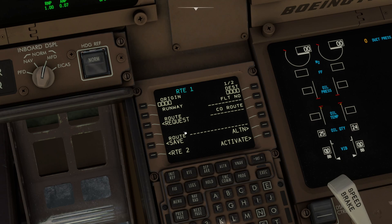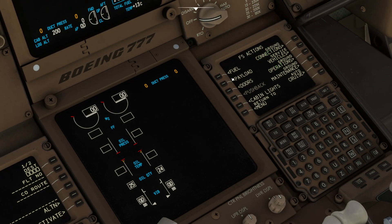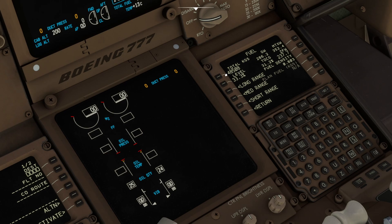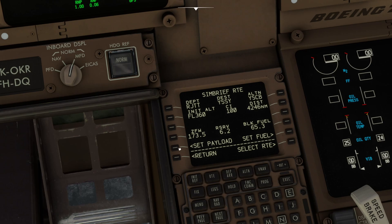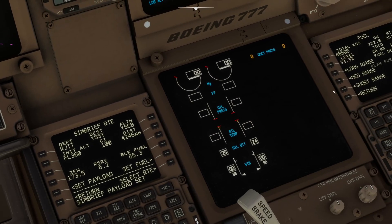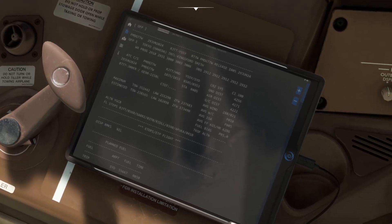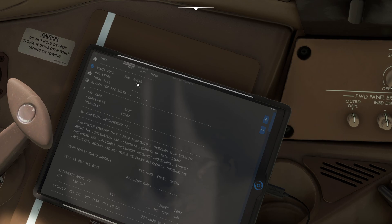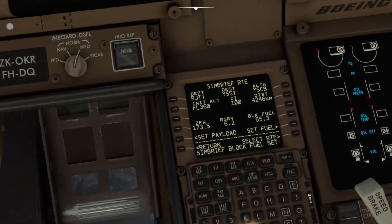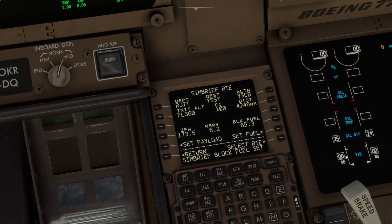This is important because I was trying to work out why 'set payload' and 'set fuel' options didn't appear. If you don't go over and click 'request new data from SimBrief', those options never come up. So go to FS actions and fuel — you can see the plane currently has 48,000 kilograms of fuel. Go to route request, click the SimBrief option, and now you've got 'set payload' and 'set fuel'. Click set payload, then set fuel. You can see it's jumped from 48,508 to 65,310 kilograms. If you check your flight plan, the block fuel at the top is 65,310 — exactly what's been entered. That's the trick to getting it automatically entered.